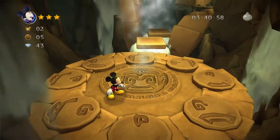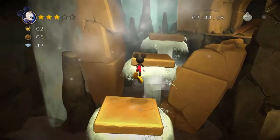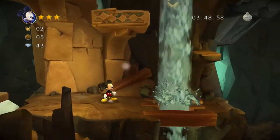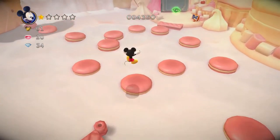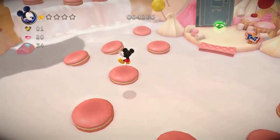The 3D platforming and boss fights are probably the hardest parts of the game. You will need to look at Mickey's shadow when landing in the 3D segments in order to get a feel for how much distance there is in making the correct jump. You will repeat boss battles multiple times, memorizing their patterns in order to defeat them as well.